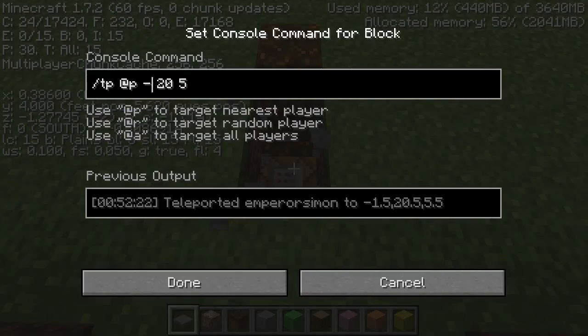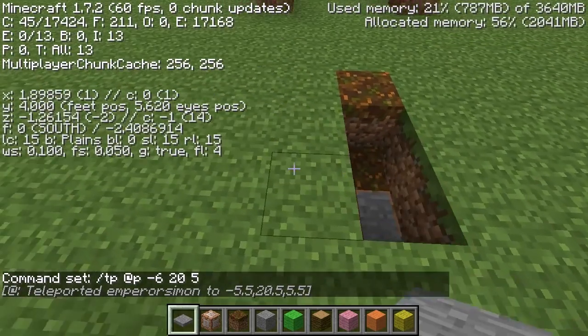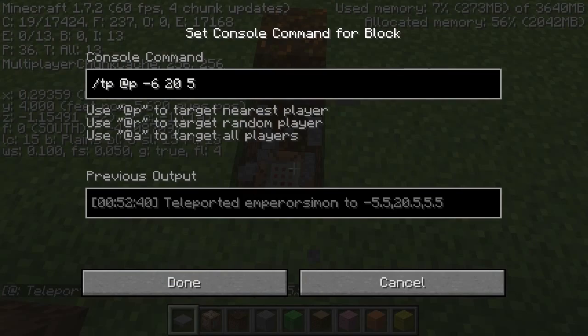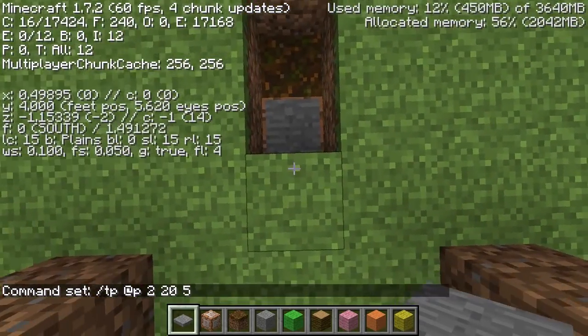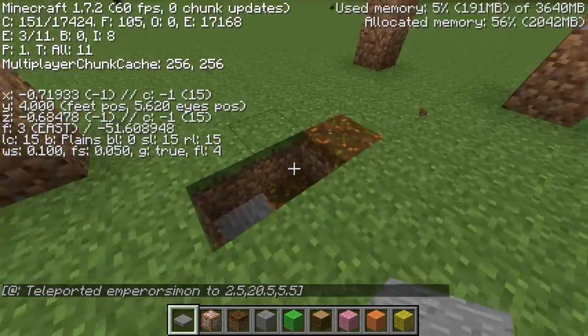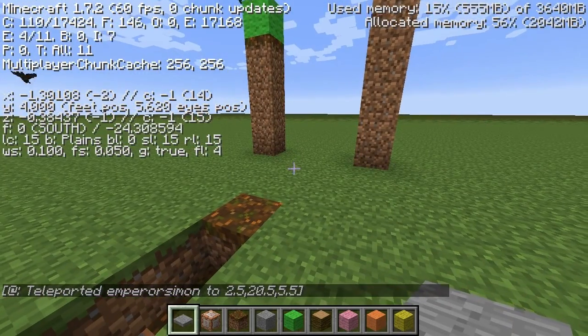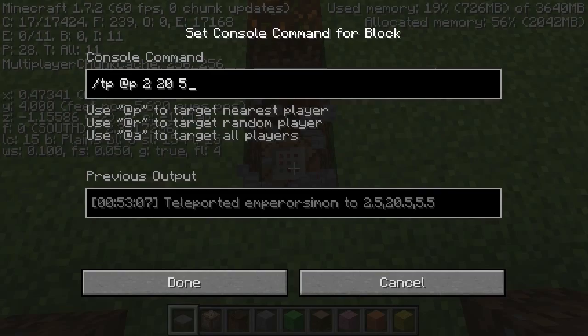Oh, I didn't press done — that's why. Actually I need to add four, not subtract. Let's try this. To do relative positioning, you need to add one.